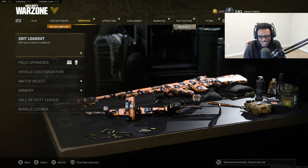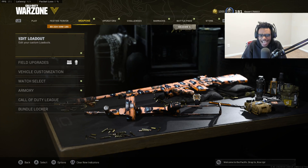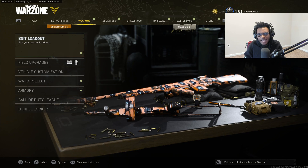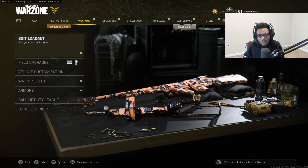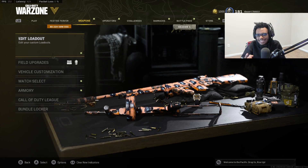Welcome back to the channel everyone. In this video we're going to be going over the top five fastest killing guns on Rebirth Island after the recent update. We'll be taking a look at a lot of Vanguard weapons. I understand a lot of people are not really fans of the Vanguard guns because they take a long time to level up, but the weapons are still incredibly fun to use and it's nice to step away from the current OTS 9 and EM2 meta.